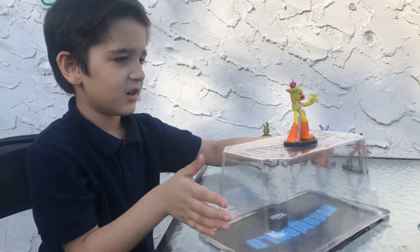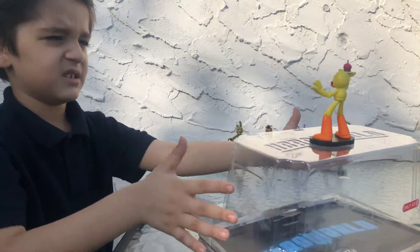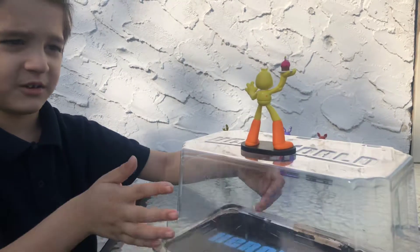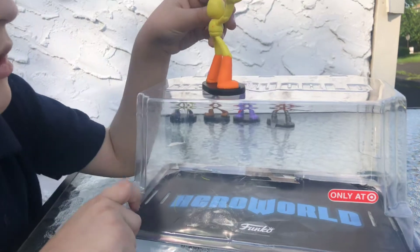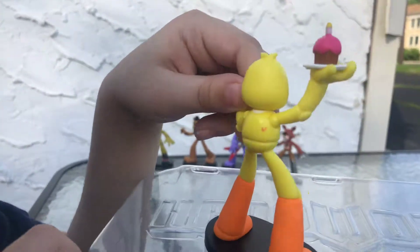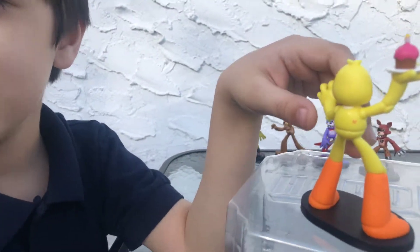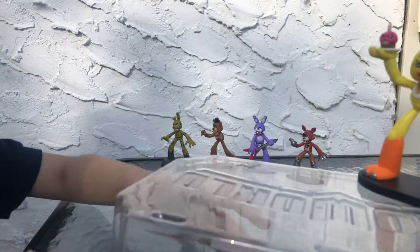What else do you want to talk about? Look at the mouse on the box — all we're going to show off is that you can look at her on the box. Is this the Hero World collection? Yeah, that's what it says on the box. Why does Chica have a little red portal on her? Chica doesn't have that — it must be a little mistake. Yeah, it must be a mistake. It's so weird.